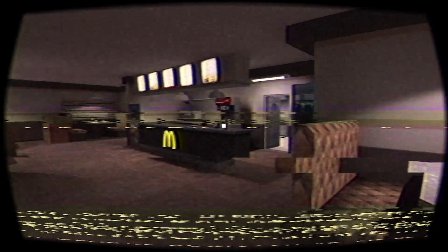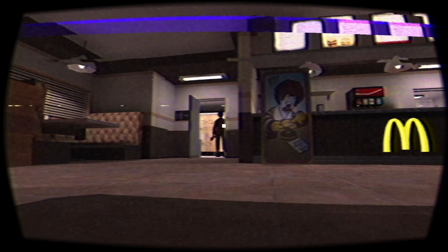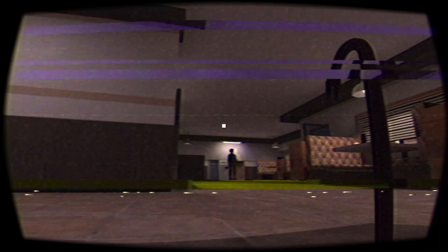I'm gonna risk it. Hide in here - he'd have no reason to look down here, exactly. Interact - inter-fucking-act! Aha, a crowbar! Now I can go into the other place and break the doors. I'm learning stuff now, I'm figuring it out.